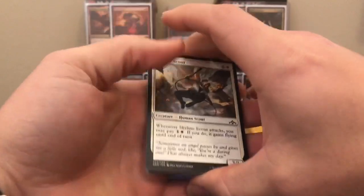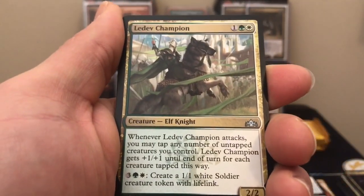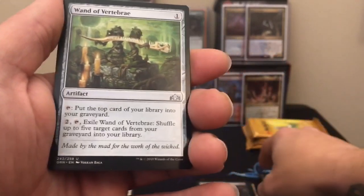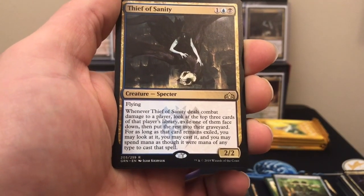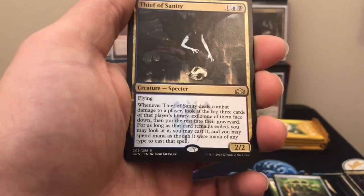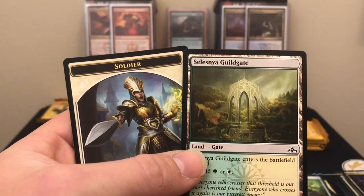This is pack five. Goblin Electromancer, Ledev Champion, Sprouting Renewal, Wand of Vertebrae, and our rare is Thief of Sanity. It's a Specter — three-drop 2/2 flyer. When it deals combat damage to a player, look at the top three cards of their library, exile one face down and put the rest in their graveyard. While that card is exiled you may look at it, cast it, and spend mana as though it were any color. Pretty sweet. Dimir Guildgate and a soldier token.